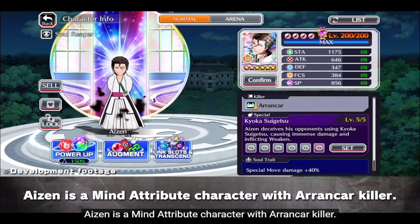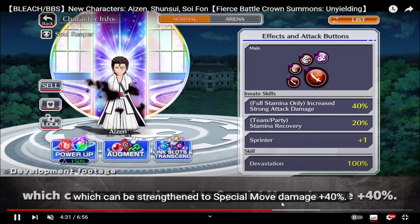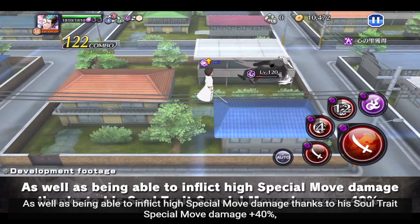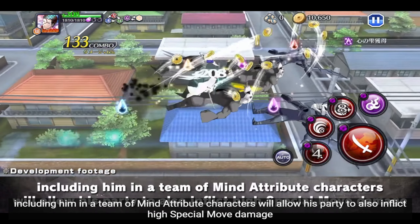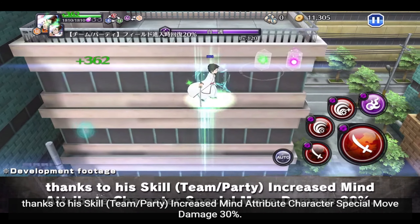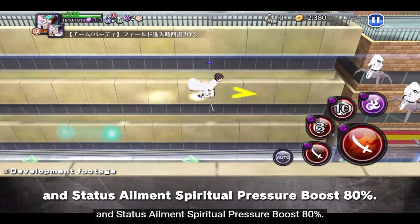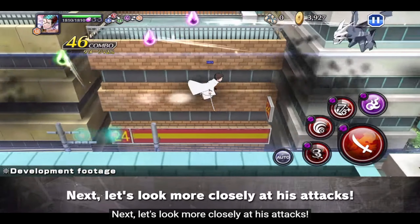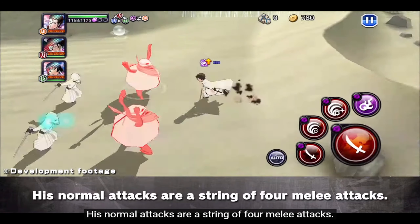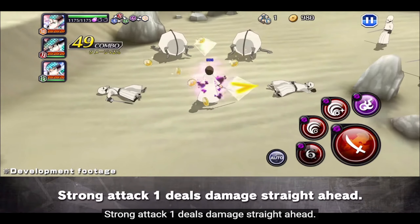Aizen's character model looks nice — it's the Karakura-arc Aizen, which is fine. Kit-wise he's really fun to play. The kit is notable for the launching forward mechanic that covers the screen, which you don't often see. His first ability is a beam with Havoc, and the third is a basic full-screen skill. He doesn't provide potions or anything like that, but he's a pretty decent unit to play with. People who like Aizen will find him a cool character.